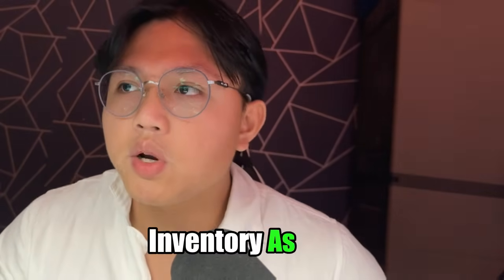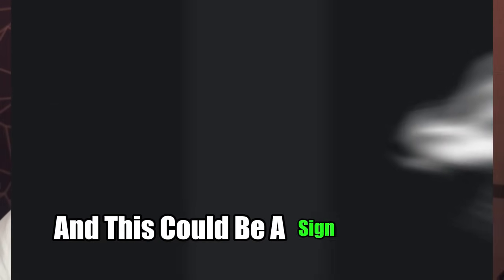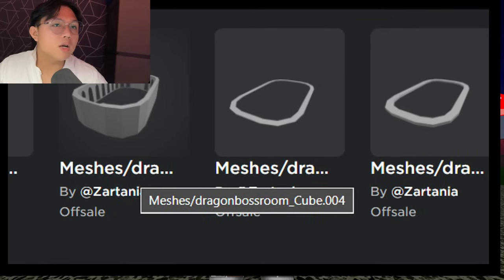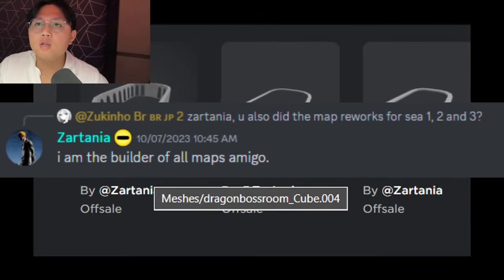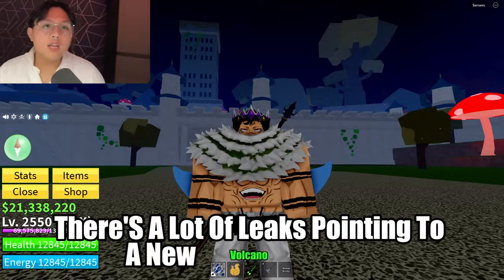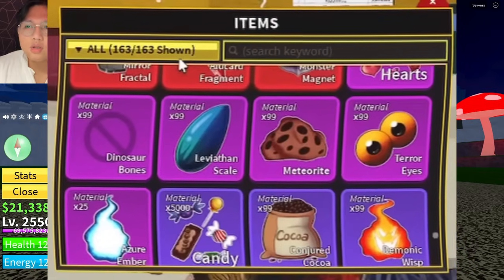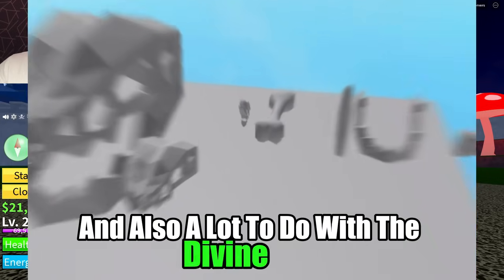If you check out the Dragon Wano animation leak from one of the developer's inventory, it could be for Bloxfruits, and it could be a sign that we're going to get a Dragon Boss. On top of that, Zartania — who is the maker of all the maps — has something called Dragon Boss Room in his inventory. There are also a lot of leaks pointing to a new volcano island or dragon island, and there are leaks involving dinosaurs and dinosaur bones from Uzot's video. This next update is going to have a lot to do with dragons and divine arts.